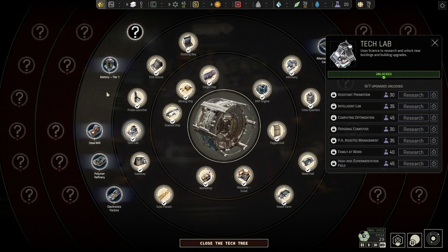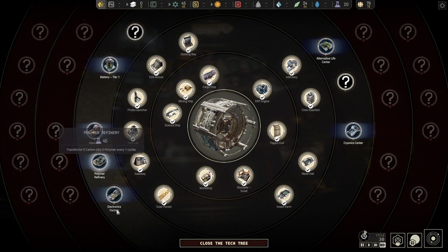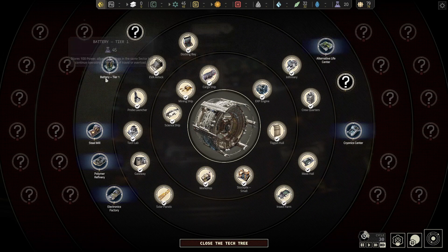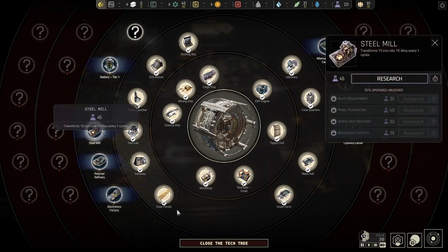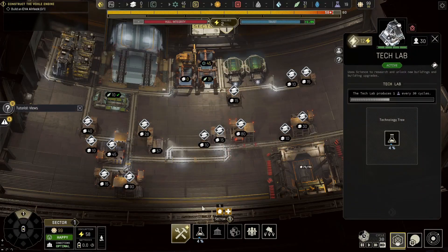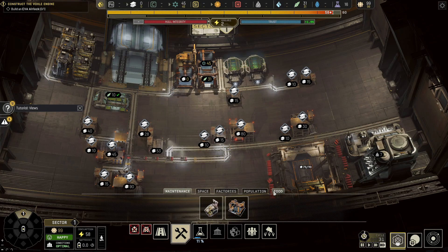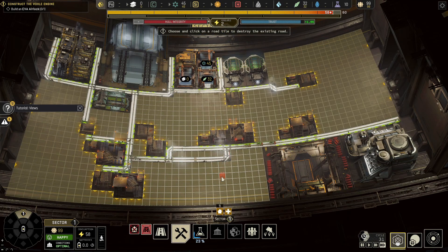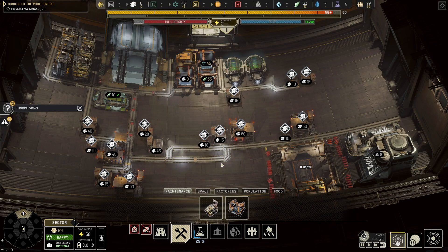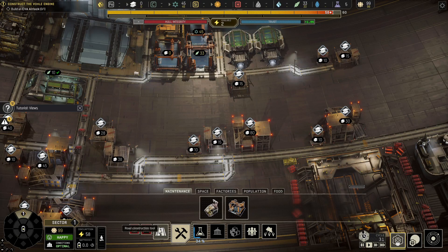We need all the tier two techs, so we're going to need that. Steel mills are going to be the more important things for industry once we get that up and running. So let's get that going. And there we go — probe bay is done.